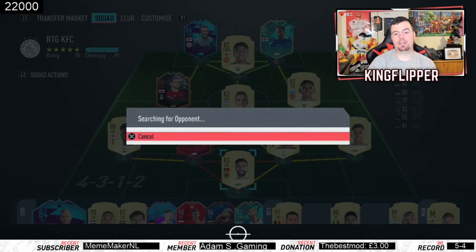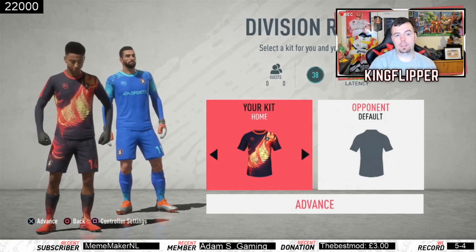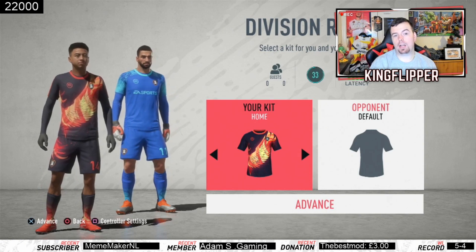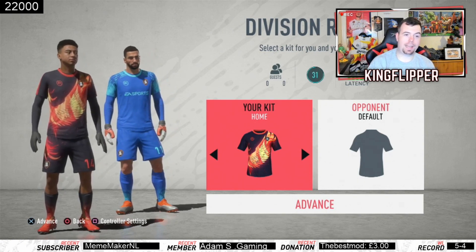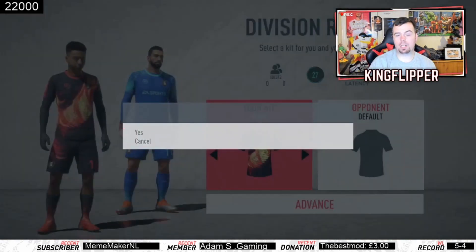That's my secondary team — it's actually not that bad. I was planning on doing Dele Alli but I've already done him; he has come down a little bit. Okay, that is a nice kit. I like the way it's like a phoenix. It's a pretty sick kit, I'm not going to lie.